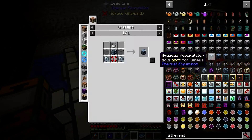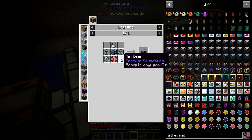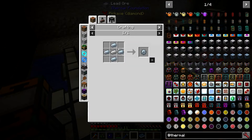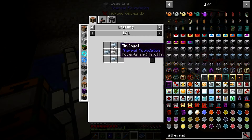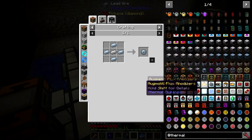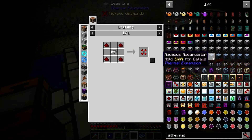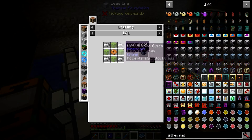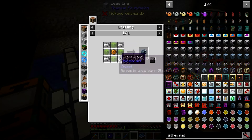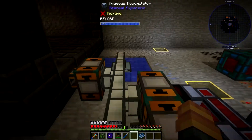The aqueous accumulator uses glass, a device frame — which is different from a machine frame — and tin gears. All gears are made with one iron in the middle and the relevant material on the outside. The servo is one iron in the middle with redstone in the four corners. The device frame is a copper gear, iron, and any kind of glass. That gives you the aqueous accumulator, which feeds water to anything you want.